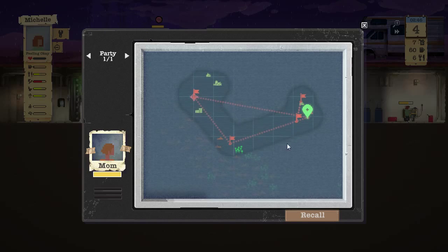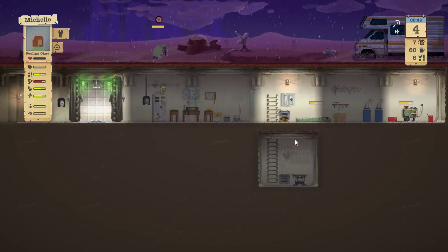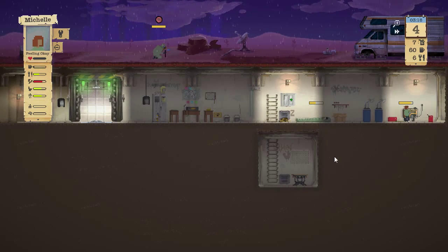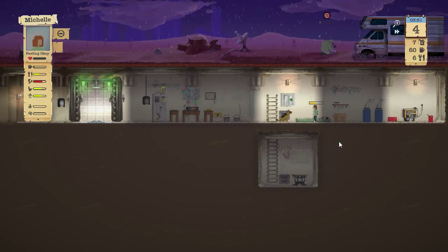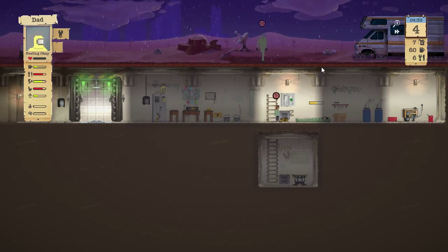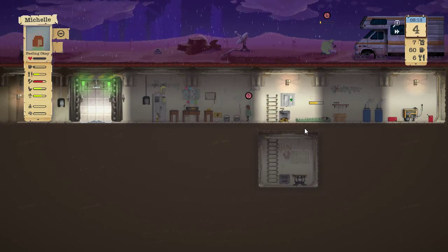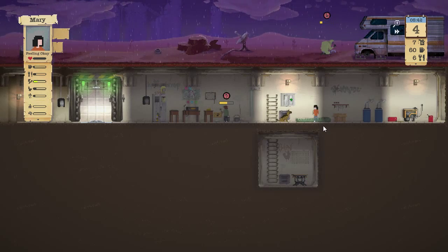Let's take a look at the map — there she is, going out to the waypoint and then coming back. Dad is still working, Mary is getting close to done, Michelle could use some food. Deconstructing — wait, I hit the wrong button. Michelle, I do want you to deconstruct the bucket toilet — there we go. Mary, cancel what you're doing.